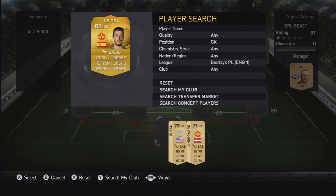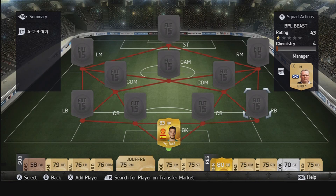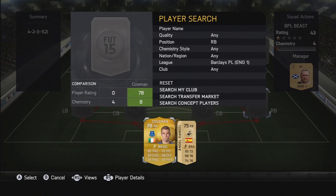My first player is the goalkeeper and I've gone with De Gea. This team's worth about £45,000 to £50,000. At the time when I bought it, it was worth about £60,000 so it has decreased in value quite a bit. De Gea is my goalkeeper — very good goalkeeper, 83 overall, and you can really see in game that he does do pretty well.